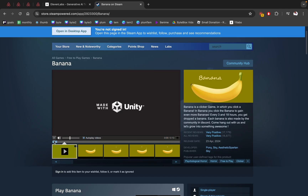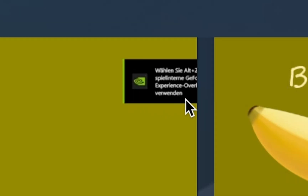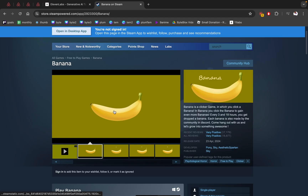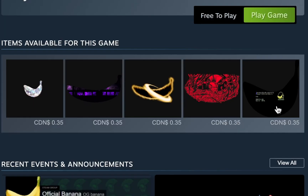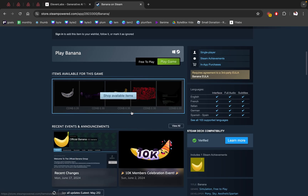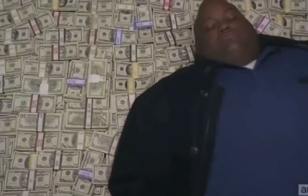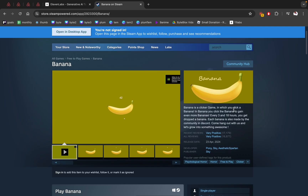Let me just play the video so you can see how amazing and well-made this game is. There's an Nvidia notification on the top of the screen — you click on the banana and you get more bananas. What do you do with those bananas? Nothing. Can you buy skins? No. Do you get more bananas? No. Every three hours you get a skin — it doesn't matter how many bananas you have, you just get the skin no matter what. You can sell them for 35 cents; one skin was sold for like four hundred dollars. And at one point, this game was the most played game on Steam.